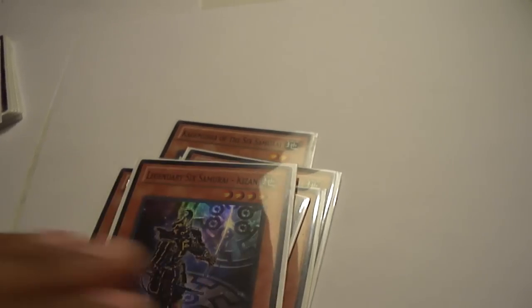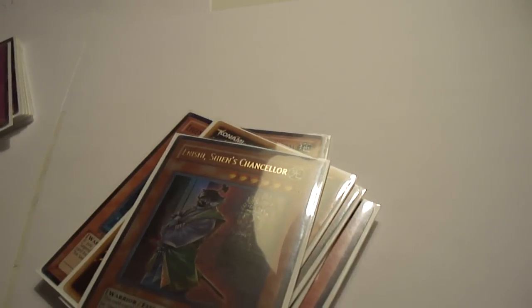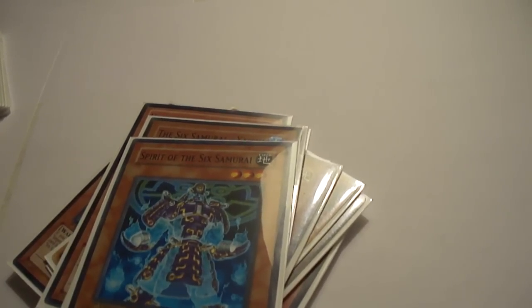As usual: 3 Kagemusha, 3 Kageki, 3 Kizan, 2 Grandmaster, 1 Inishi as a tech choice, 1 Hand of the Sixth Samurai as a tech choice, 1 The Sixth Samurai Yaichi as a tech choice, and 1 The Spirit of the Sixth Samurai as a tech choice. So that is 15 monsters. I'm just actually letting one of my friends borrow the Grandmaster right now, so just using a proxy.